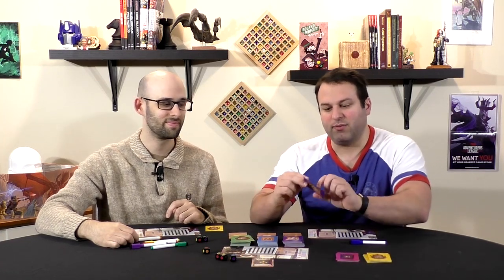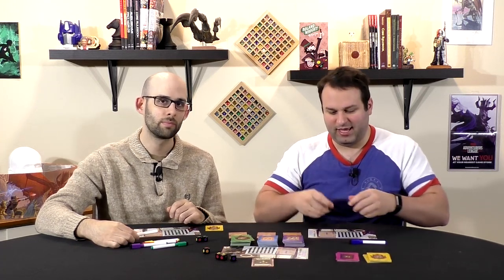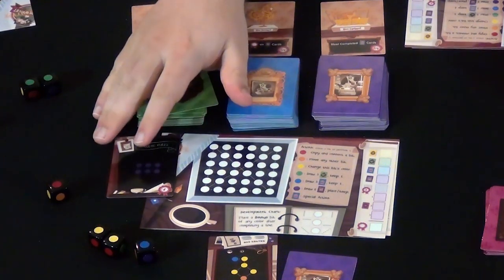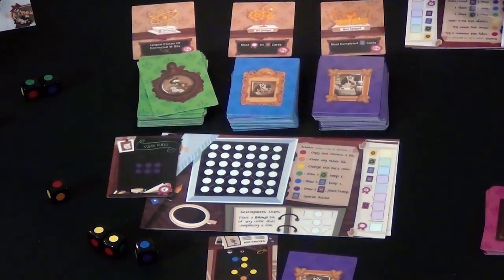And finally, you've got the purple cards. They will either have a research and development component — a dot, a point, or both. If it has a dot, you can get a free dot on your board. If it has points, you score them. If it has both, you choose which one you want. If you make a set, you can erase it once you score it, which is nice — once you have it, it's yours forever, but you can clear it to make room for other things.